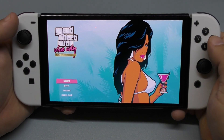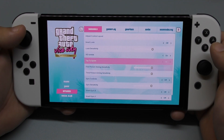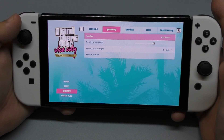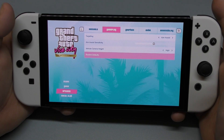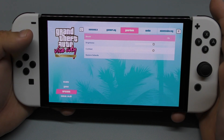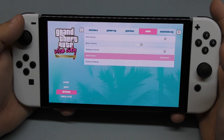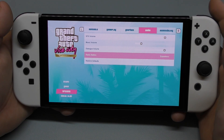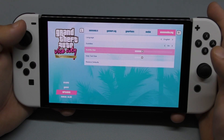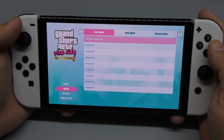The game has a whole bunch of options — controls you can change, gyro sensitivity and all that. Gameplay targeting, aim assist — a bunch of stuff that I believe wasn't there before. You got graphics, bloom on/off, brightness, contrast. Audio — I turned the music down and set my default radio station to Radio Espantoso. And accessibility for languages.